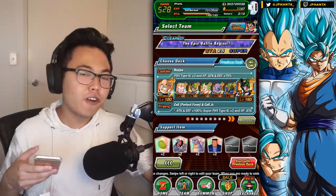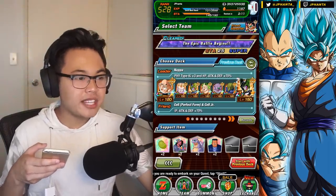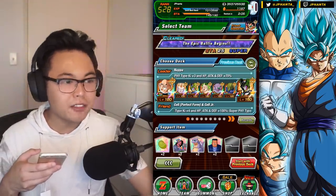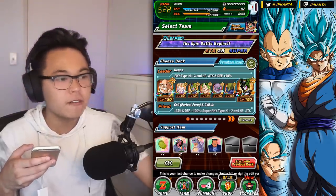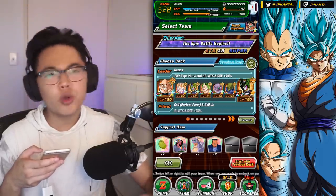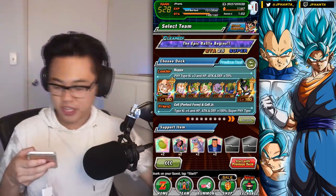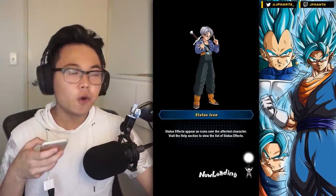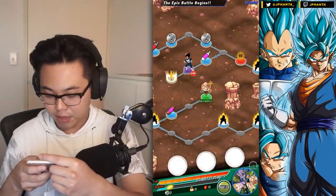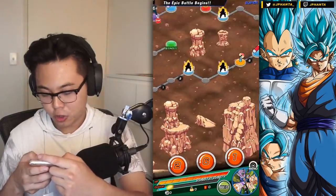This is the team I'm going to be rocking. I couldn't find a physical Cooler as a friend, so I'm just going to be running LR Cell. We have Nappa as the leader, GT Goten, and then Super Saiyan 3 Brawly which provides the Super Saiyan link. We have GT Cell for the support passive, TUR Gingy for the support passive, and Kami for the support passive. We're going to be doing the super difficulty of Super Saiyan Blue Vegeta, since there are two INT phases, and we are versing a super type — that will do a little bit extra damage for Goten. I'm not going to expect too much. He has extreme damage.